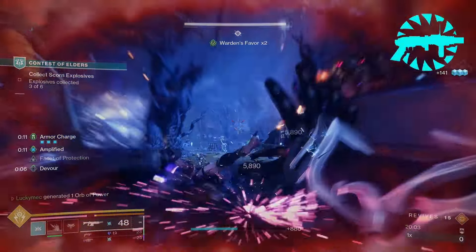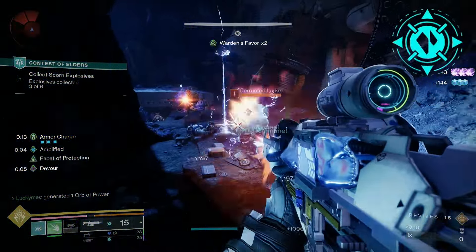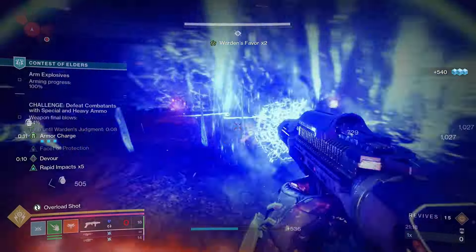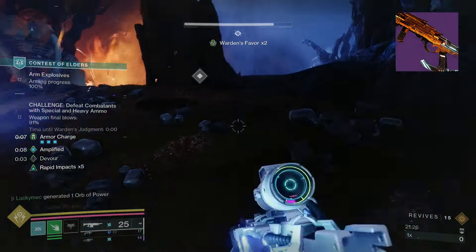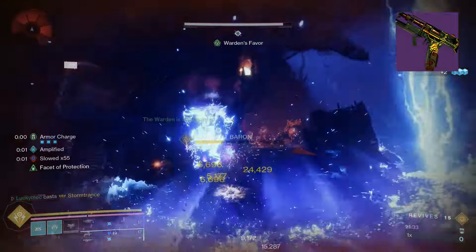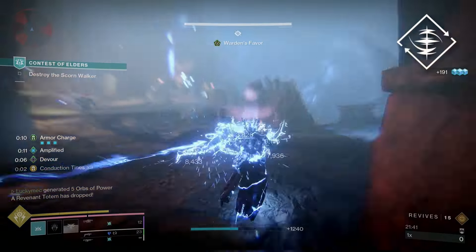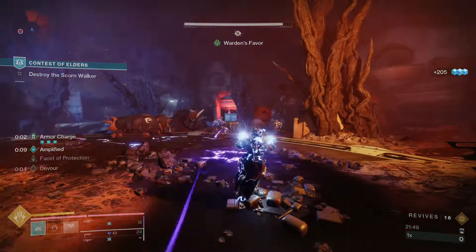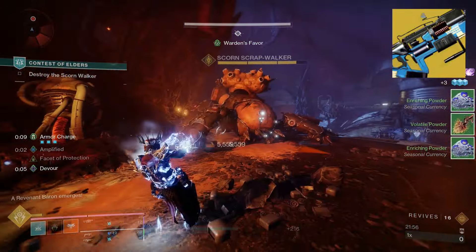For the gauntlets, I'm bringing 3 copies of Heavy Handed, which makes it so we can generate an Orb of Power on a melee kill every second. I like to bring 3 so that if I want to use my Lightning Surge back to back, I can create an orb both times. For the chest mods, I'm running 3 Resistance mods — usually 2 Elemental Resistance and 1 Melee Resistance, so that the Melee Resistance plus Facet of Protection will help keep you alive when using your Lightning Surge. For the leg mods, I'm taking Invigoration so that every time we pick up an orb we get back 10% melee energy, plus 2 Arc Weapon Surges so we deal 17% more damage with our arc primary and heavy weapons. For class mods, I bring Outreach so that whenever we use our class ability we get back melee energy, Time Dilation to keep our weapon surge active for longer, and Powerful Attraction to collect nearby orbs by using our class ability.